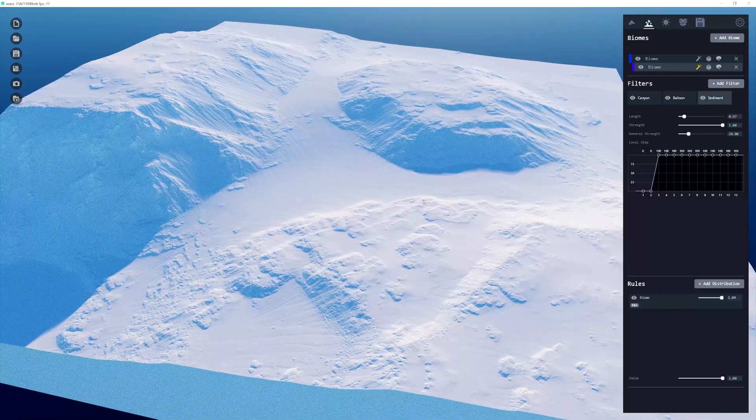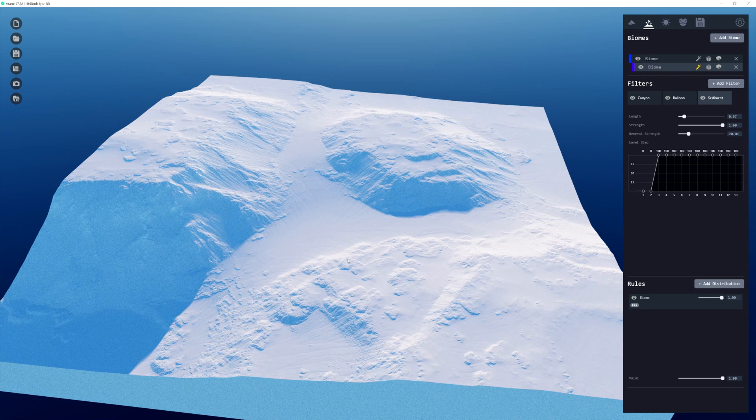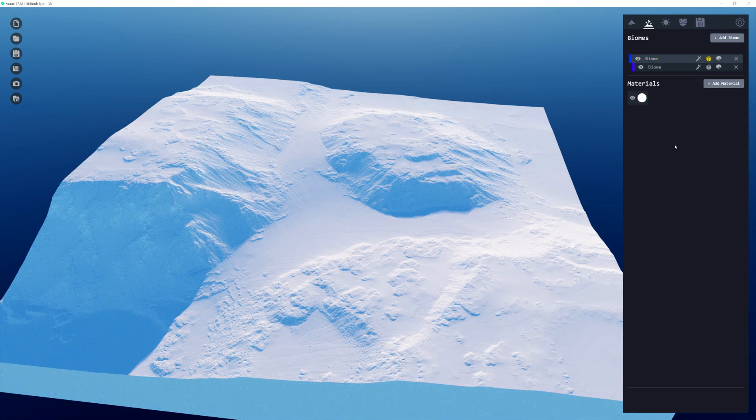At this stage we're pretty solid on having a landscape that we want to texture. In order to texture each biome, select the texture icon and here you can see the first material that is automatically applied to each biome.